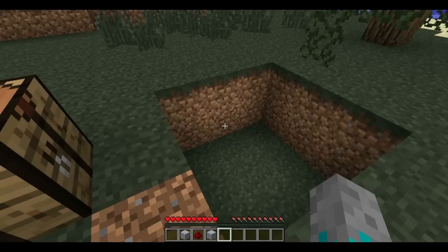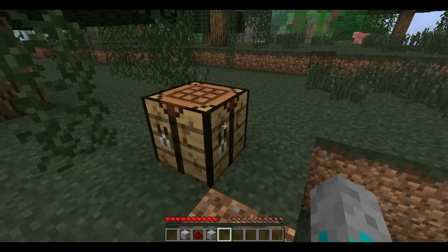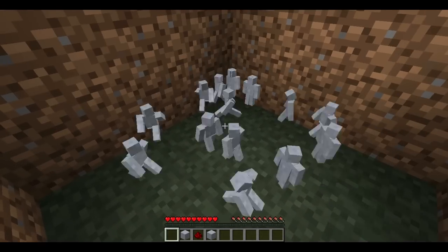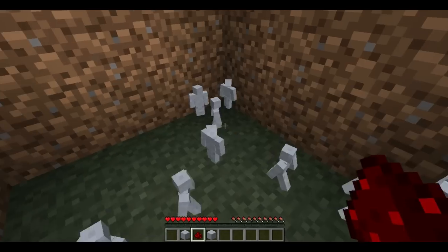Hey guys, Jack here from Instant Shifts, and today I'm going to be showing you the Clay Soldiers mod. First I'll start out by showing you how to make a clay soldier - simply enough. You put sand on top, clay on the bottom, just make a couple and there's your little clay soldiers. There are a couple of them, all the same sort of thing.